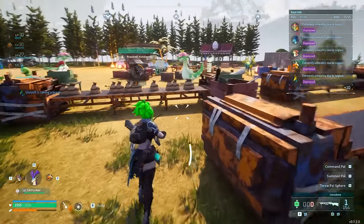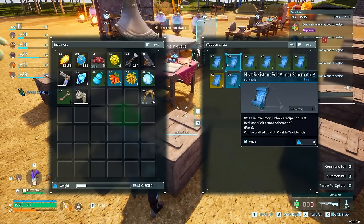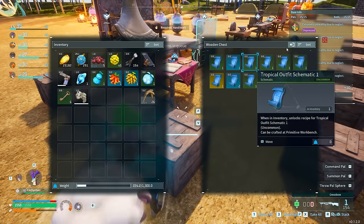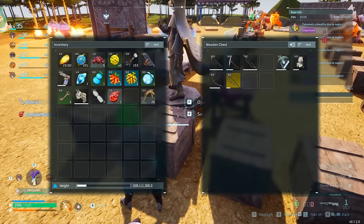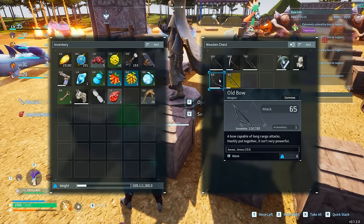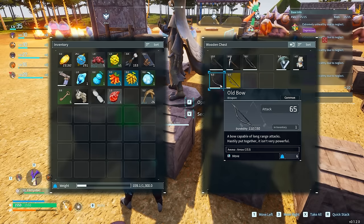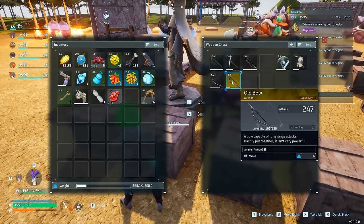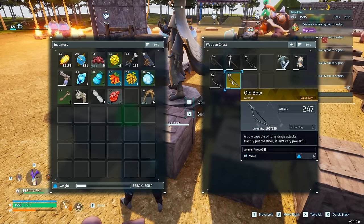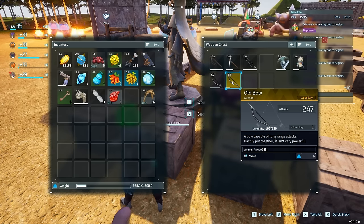While talking about fighting, think about schematics. Schematics can be found in chests and give you really powerful loot. For example, here are two old bows — the standard version versus one made from a schematic. The schematic version has four times the damage and about two and a half times more durability. It's actually better than my crossbow. Definitely craft your good schematics — it's 100% worth your time.